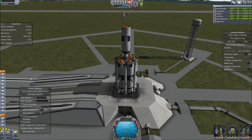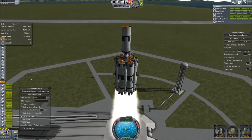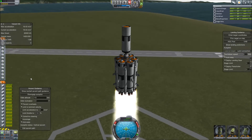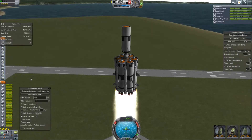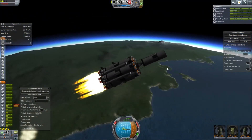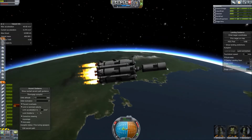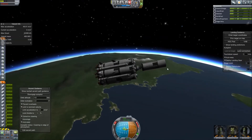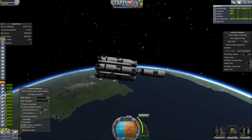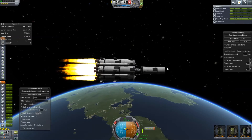Now let's launch into space to a 150 kilometer orbit. Since it's going to take a few minutes to get into space, I'll just fast forward so you all don't have to wait. Now it'll make some corrections and prepare to get into orbit, and we'll make our final push. It'll take just a moment and we'll be done.